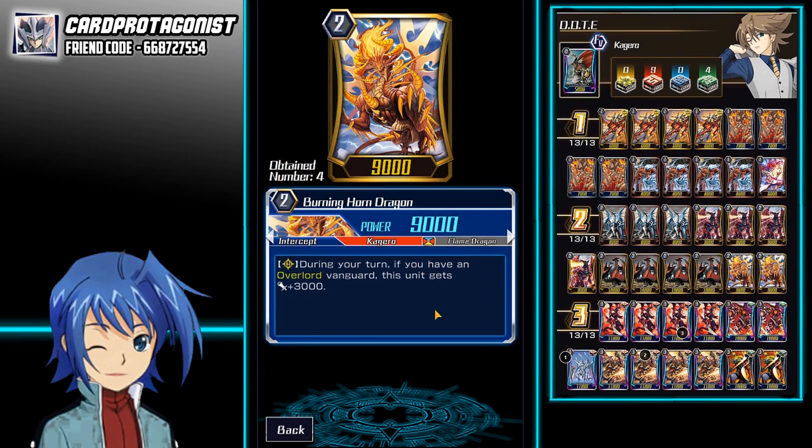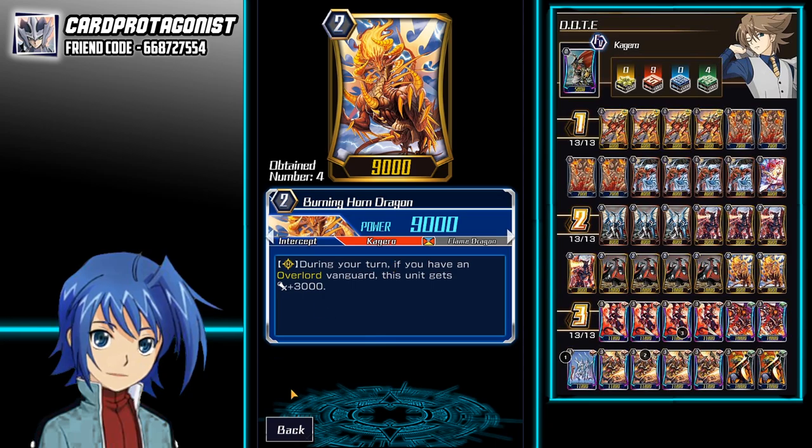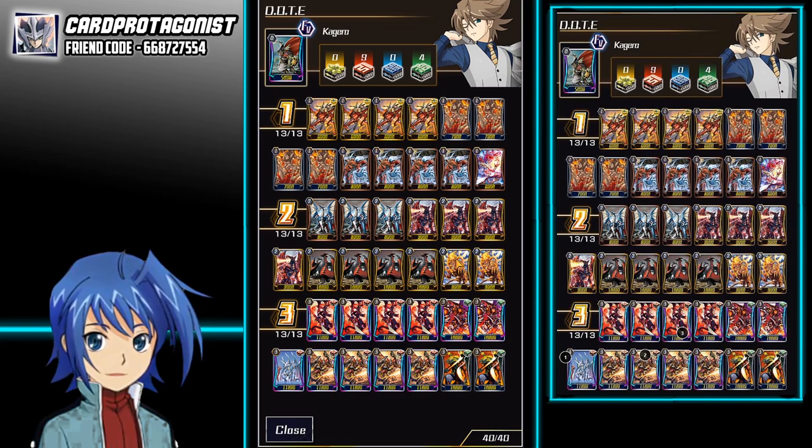We play 2 copies of Burning Horn Dragon. It's there to run over huge crossride decks like MLB or PBO — the big tree basically. You can cut this down to 2 or 1 depending on matchup. Right now I see a lot of MLB so I play more Tejas. If you want to play more Burning Horn, it's fine as well, but in Zero it just isn't really as important as in the main game.